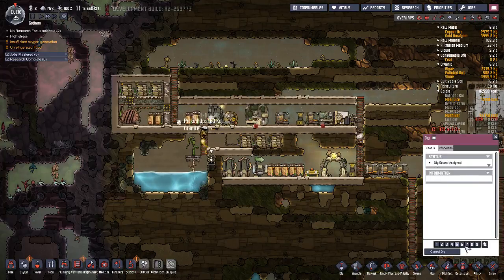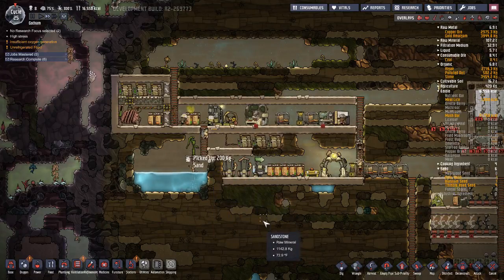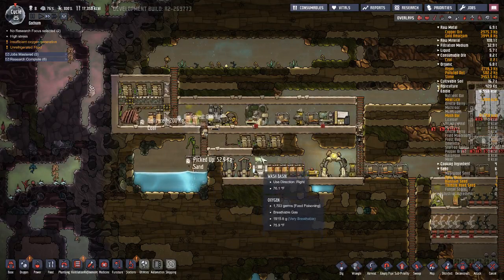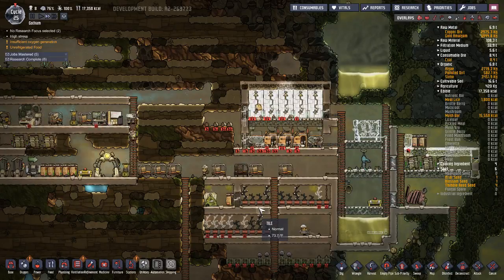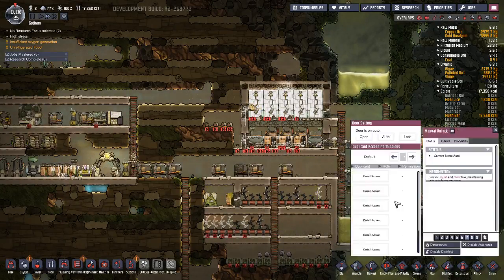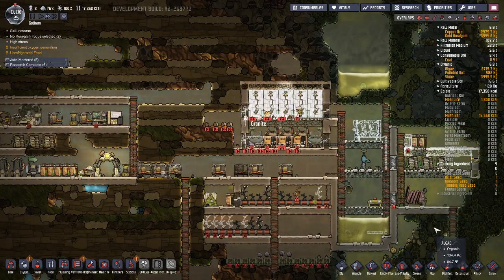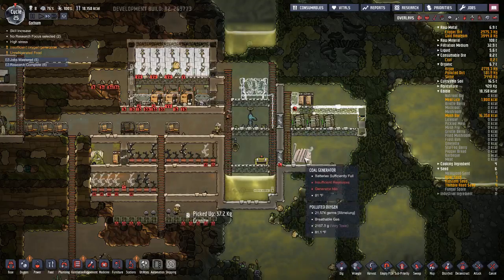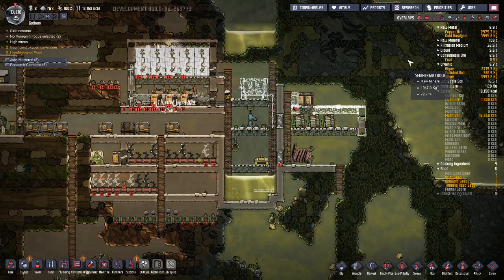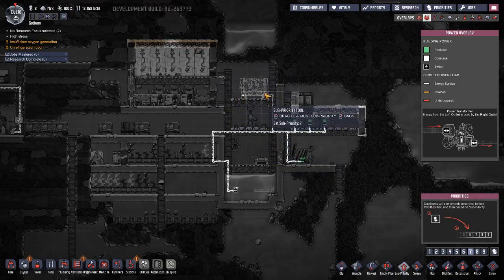The wash basin also has an arrow — same idea as the sinks. I'm going to lock this door — this door is watertight as long as nobody opens it. That way they can come in here and go down the ladder when they need to feed the generator. We haven't yet connected all the wires, so let's go ahead and prioritize this wire at seven.